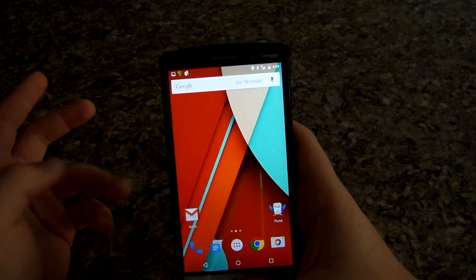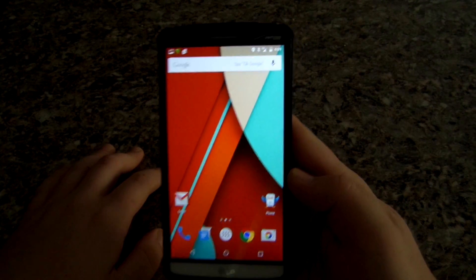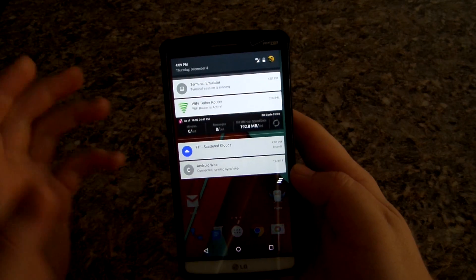Phone calls work fine, data is fine, and GPS works fine as well — it connected to the speed test just fine. I'll show you guys some of the features of Lollipop.